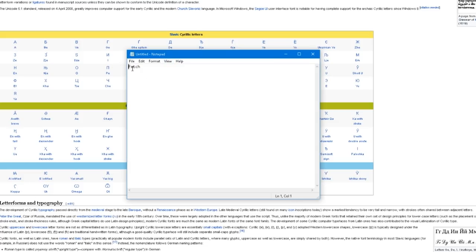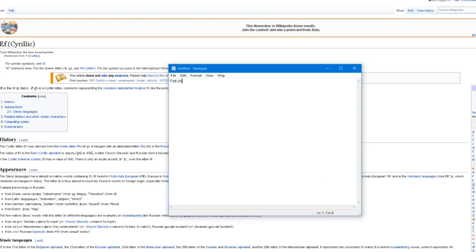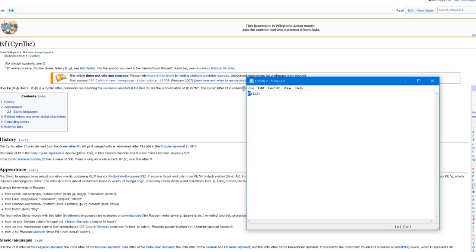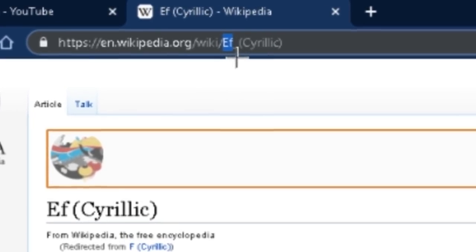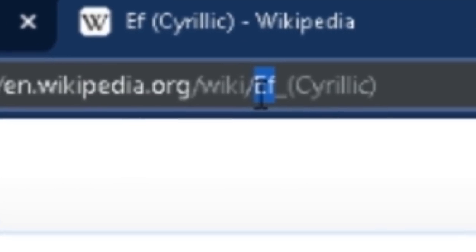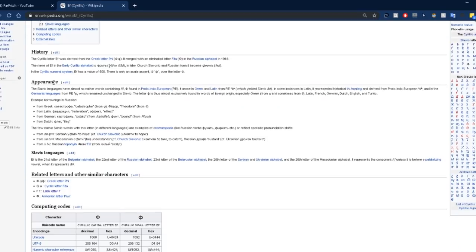If I open a notepad and search 'fetch' as an example — I'm on a specific website for this; I'll put the link in the description. What you have to do is take the two letters in the search box, which say 'ef,' and replace them with the letter you're looking for. So for 'fetch' I want a Cyrillic F. I type 'f,' press enter, and it comes up with the Cyrillic F — which is basically 'ef,' just how it's said. Scrolling down, the Cyrillic F character doesn't look like the standard English F.